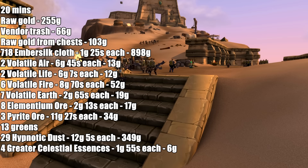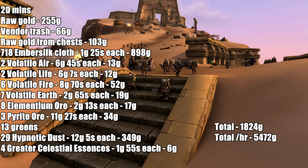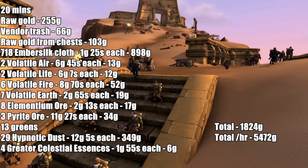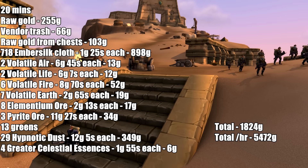I also had four Greater Celestial Essences left over, which sold for 1 gold 55 silver each for a total of 6 gold. So in 20 minutes I made 1,824 gold — nearly 2,000 gold in 20 minutes — which comes out to 5,472 gold per hour. As you can see, this is a very efficient farm.